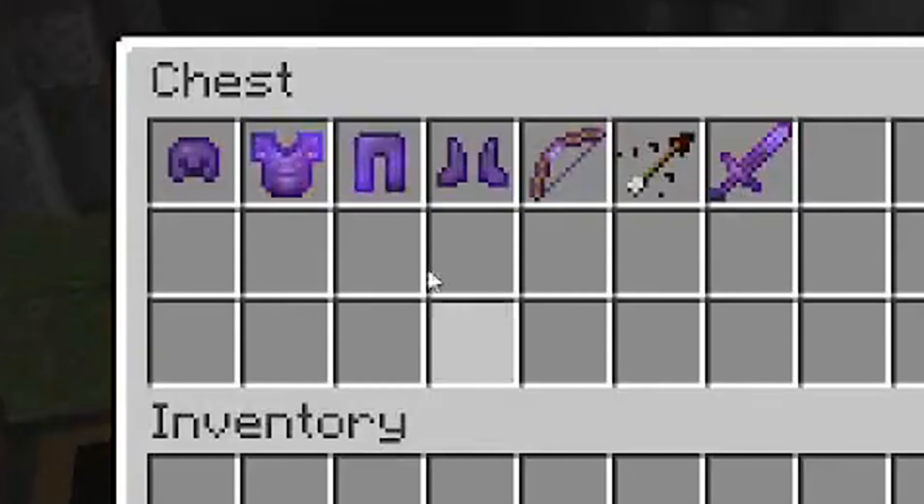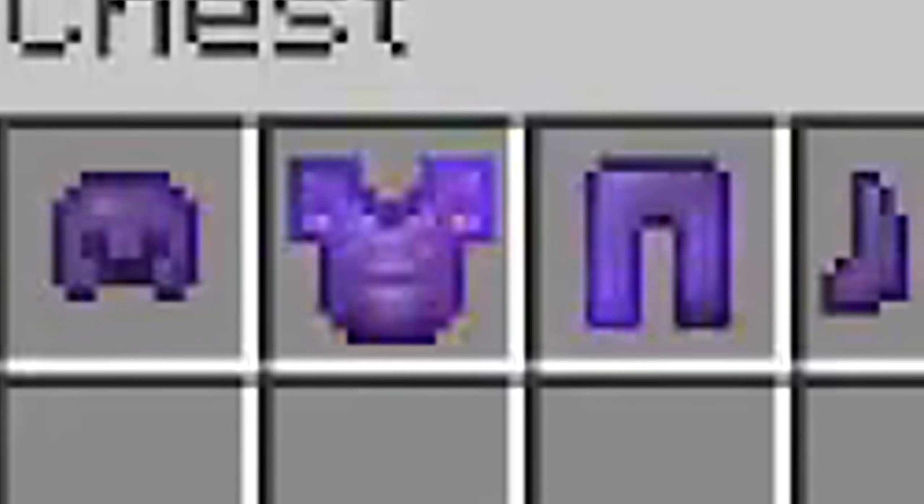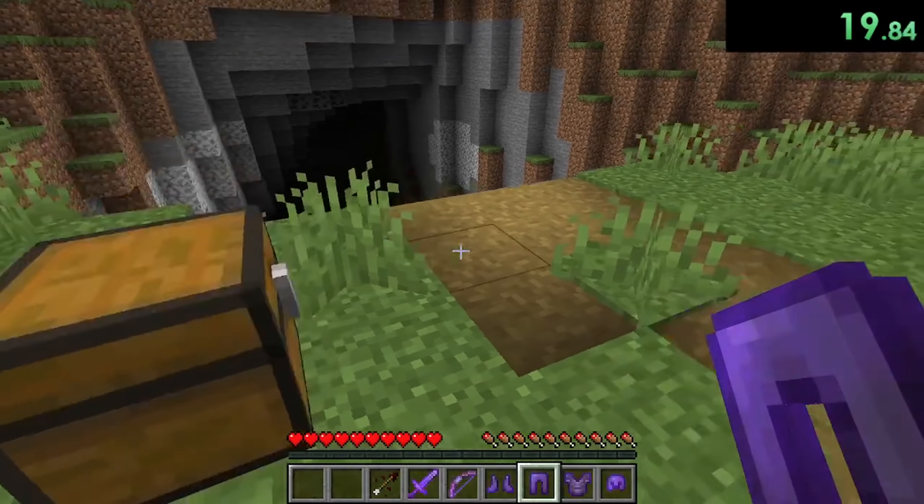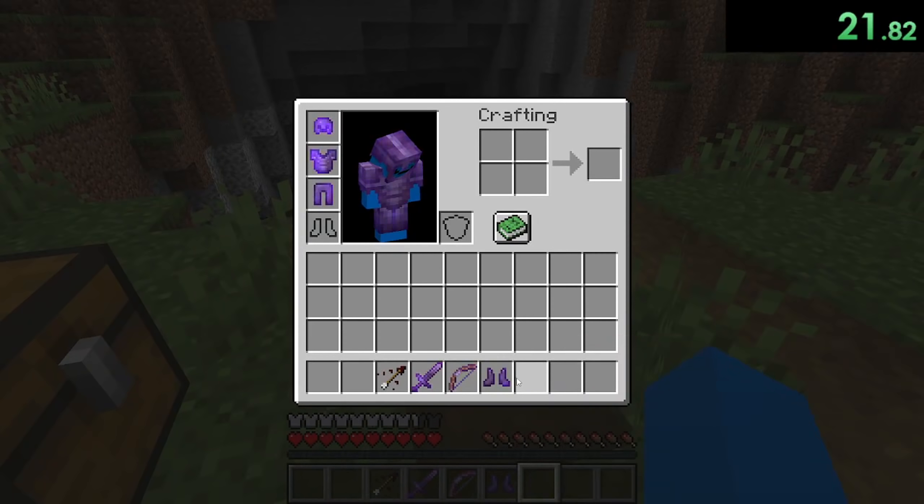He opens the totally random chest and there's a bunch of netherite loot. He gets a fully enchanted set of netherite armor, a bow with just a single arrow — that's not really helpful — and an enchanted netherite sword. He equips all his loot. What's he gonna do now?